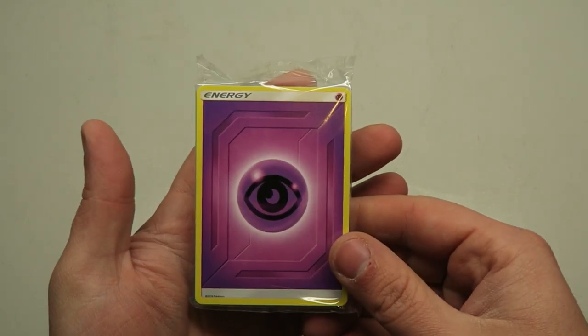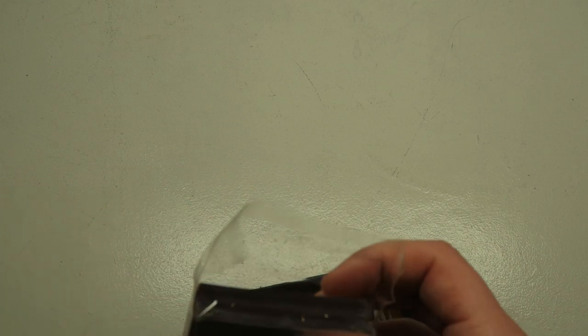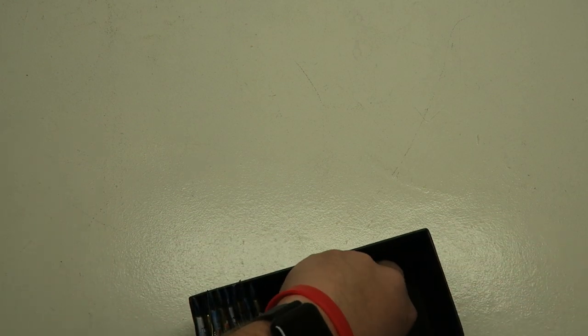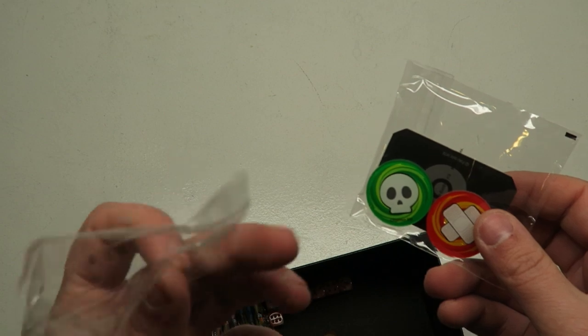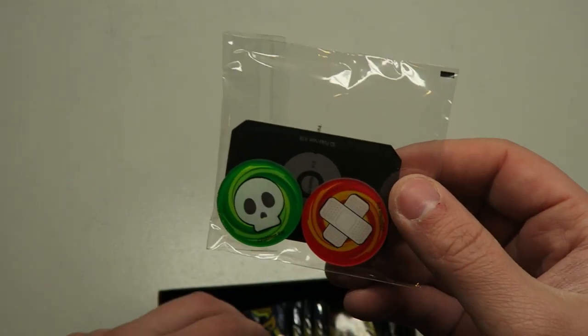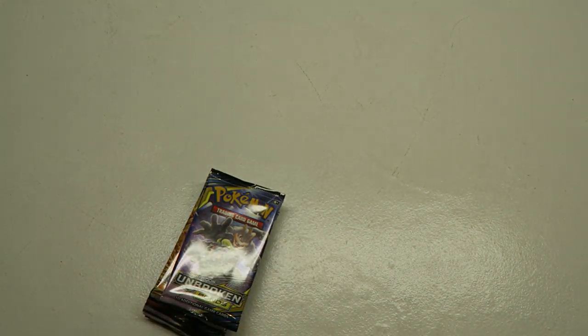In here we have our deck — I checked on the last one, there's nothing special in this, it's just the energy cards, so I'm just going to throw that to the side, no need even opening it. And then we got our fancy little themed sleeves, which I love that they come with their own sleeves. That's just a really cool touch. I feel like that's something the NFL trading cards like Donruss should do as well. Here's a code card. Then we got our pieces — the die fell out. We got our boosters and our dice.